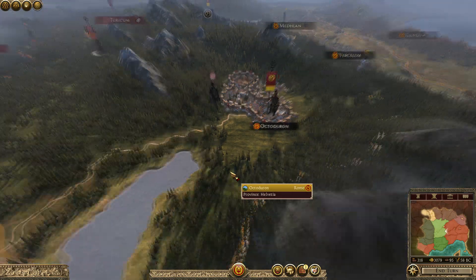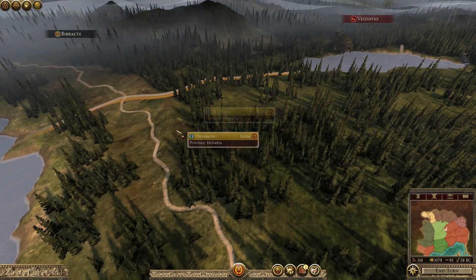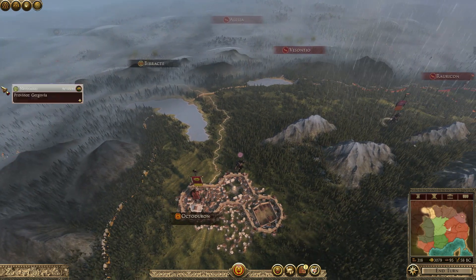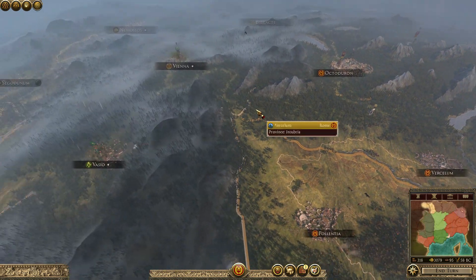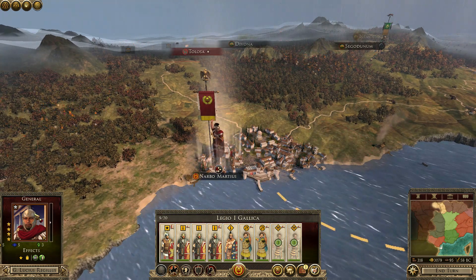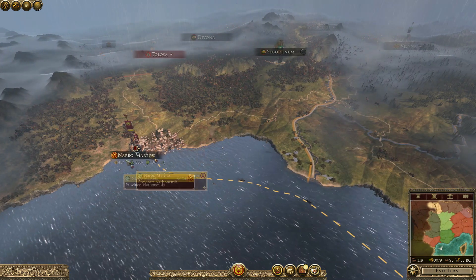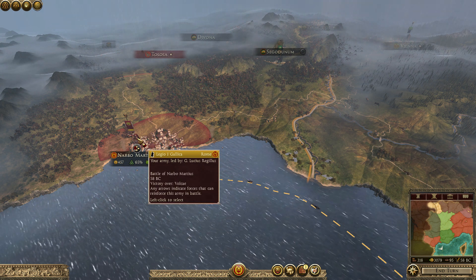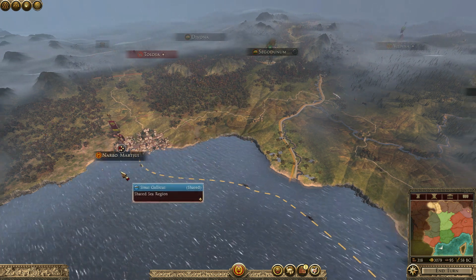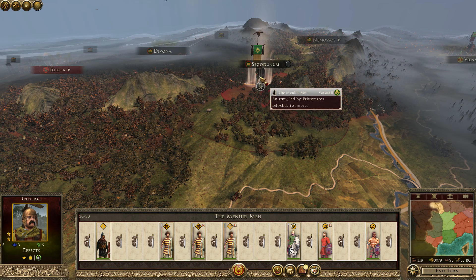Let's recap what happened last time. Caesar moved out and took care of the last of the Helveti in our territory — they were laying siege somewhere but that army died, so the Helveti are gone. I also showed the siege down here led by the First Legion Gallica under Lucius Regalius, and they won that battle. There's also an army over here — the Volocanti.